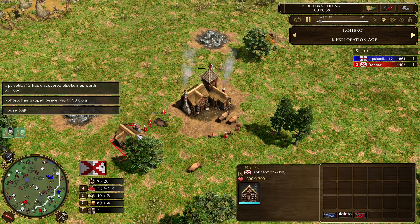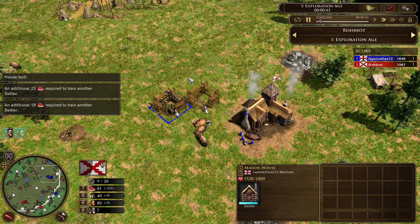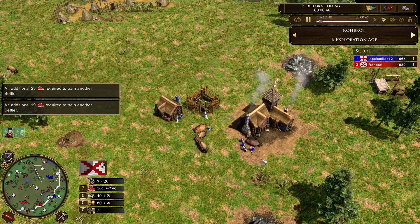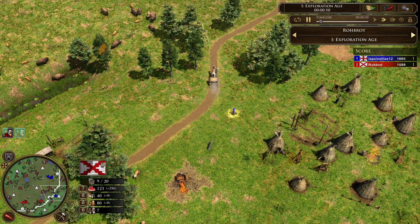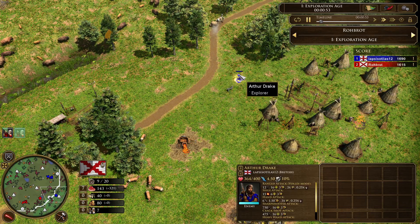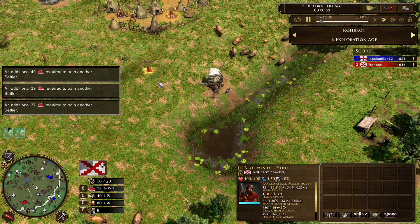Robrod is starting off with the house and herding in his bison. Same on the other side, but Lapsisotillas is already starting to build his manor houses to get the free villagers. At the same time these explorers are getting some treasures. This explorer is called Arthur Drake, and his opponent is Brot von der Höhe.